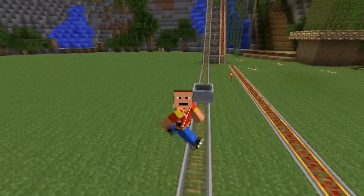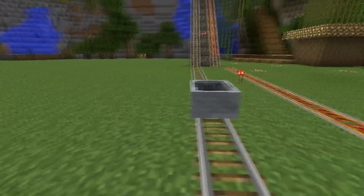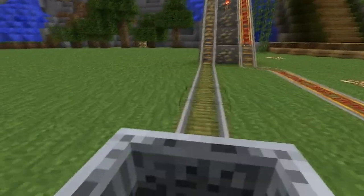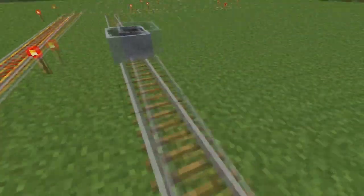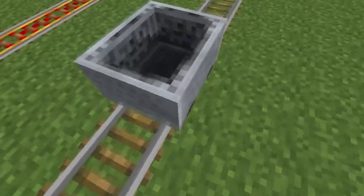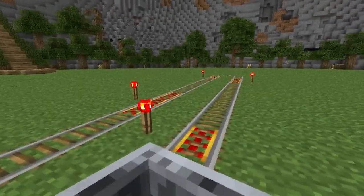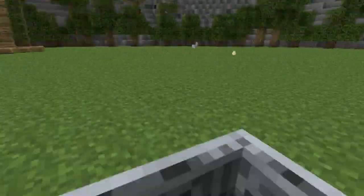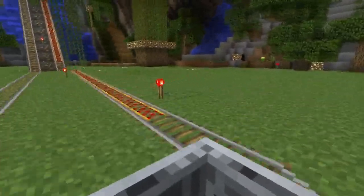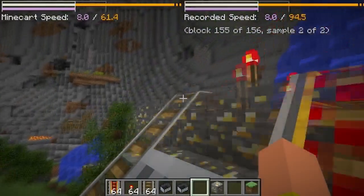The point of entry also matters - if you run and push and then jump in you're going to have a different start compared to if you just jump in and maybe press a lever to a powered minecart. It could be very different; the point of entry could change your roller coaster from stopping or actually going too fast. So this is a very precise mod where you can record all your actions.